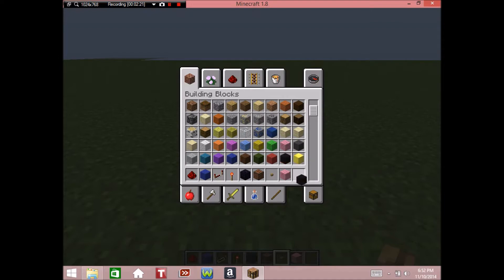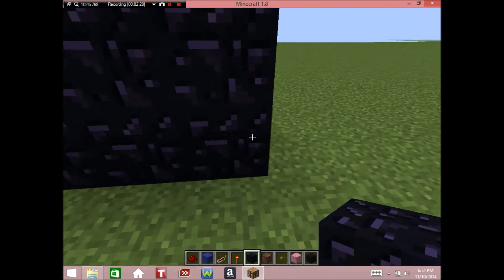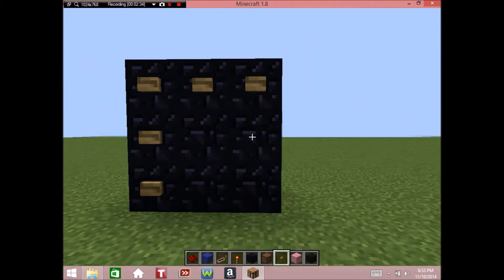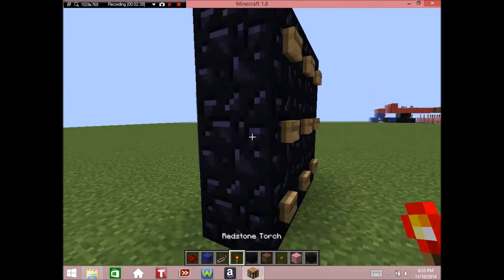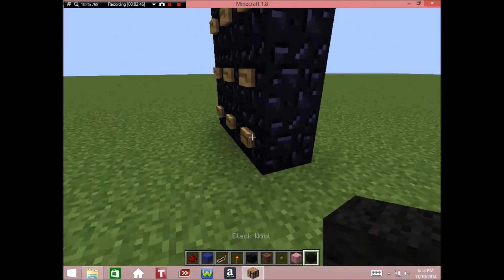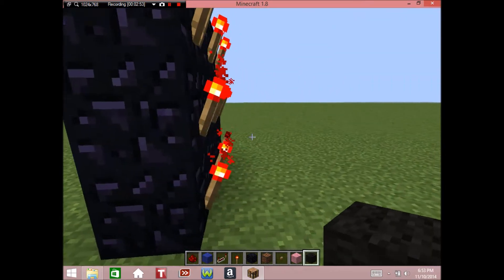First thing, we're going to make our button pad. Build just a 3x3 thing and then place buttons on it, so you should have 9 buttons because this is a 9 digit combination lock. Then go to the back of this pad and place torches on the back of the obsidian. What you've now done is isolated every button to a torch, so once you press a button it should power off the torch behind it.